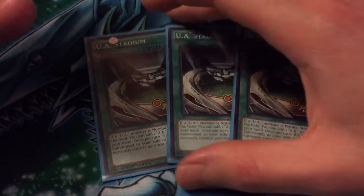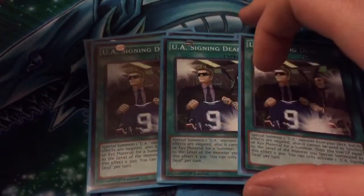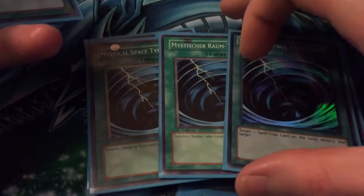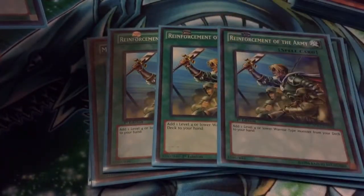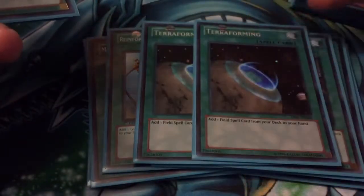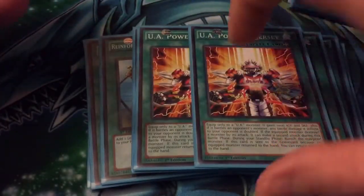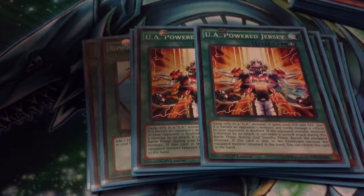Triple Stadium — awesome card, works well here, gives everything a boost and searches. Triple Signing Deal — get out your cards, get what you need. Triple MST — because you don't want that back row or Lose a Turn or anything screwing you. Triple Rhoda — search out your Midfielder or you can search your HERO-X. 2 Terraforming to get your field spell quicker. 2 Power Jersey — it's awesome, kind of want to run 3 but running 2 is a little better at the moment so it doesn't clump.